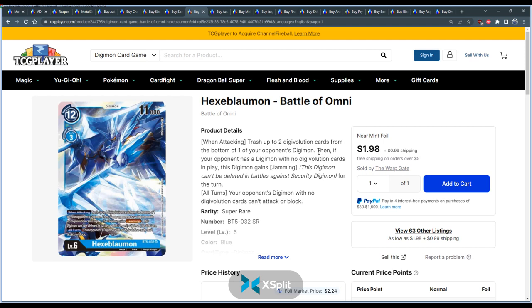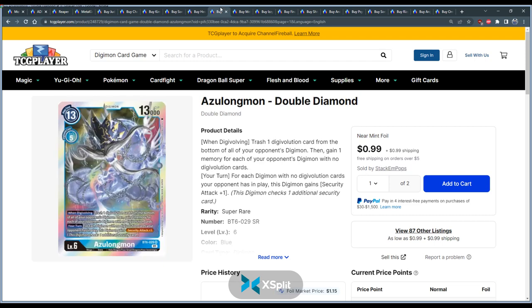Hexablow is a great card against Mother for blue. When attacking, you trash two sources from one of your opponent's digimon — that's cool but not the most relevant part. It gains Jamming, which means it's always attacking security without worrying about dying, which is nice. But the real kicker is: your opponent's digimon with no digivolution cards can't attack or block. So this dude alone stops all the Reaper cards from attacking. The sooner you get Hexablow out, the easier you control that match — the whole Reaper engine can't attack. It's not a hard counter because it doesn't guarantee the win, but if you have something like Pale Jamon under it allowing two security checks, you're winning that much faster.